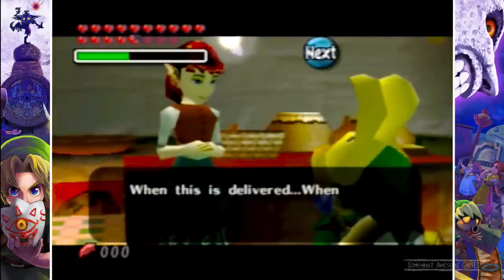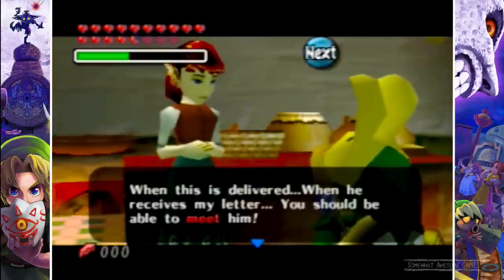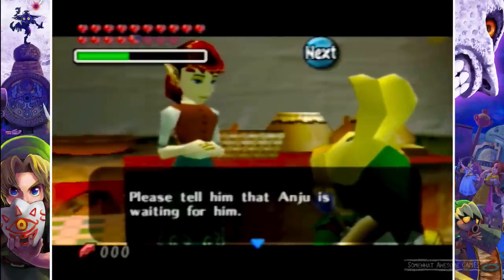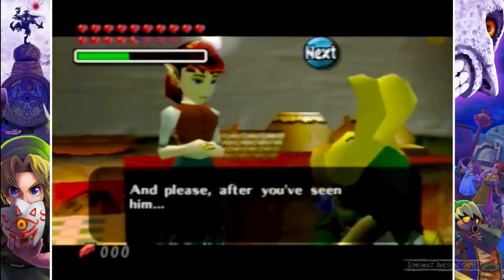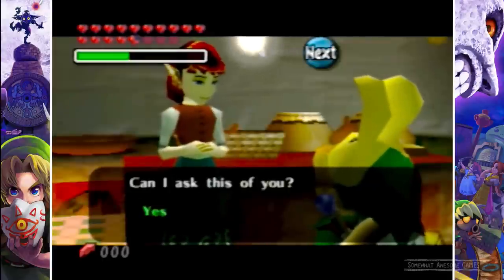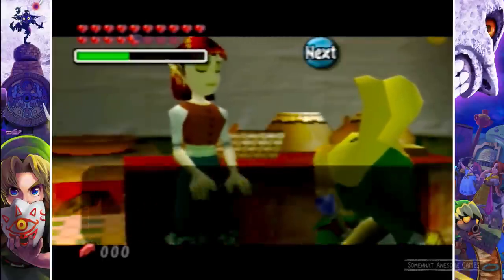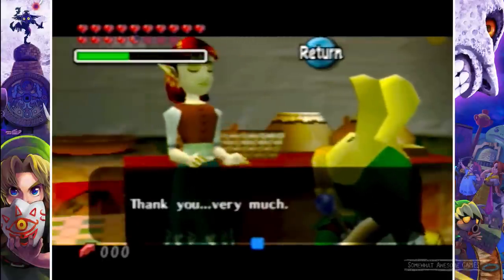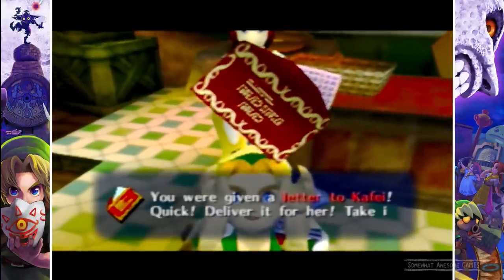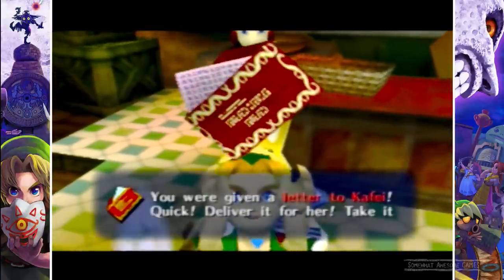'Please put this in a post box. When he receives my letter, you should be able to meet him. Please tell him that Anju is waiting for him, and after you've seen him, tell me how he looked. I'm scared — I can't go. Can I ask this of you?' Yes. Thank you very much. We get the letter. You were given a letter to Kafei — quick, deliver it for her.